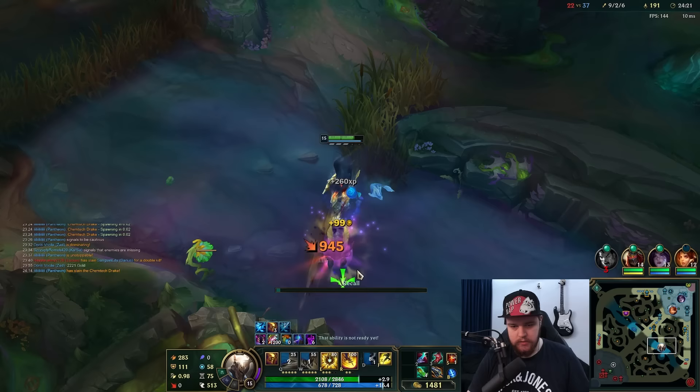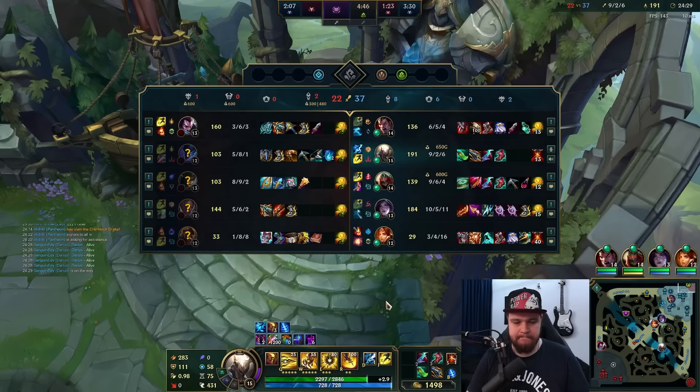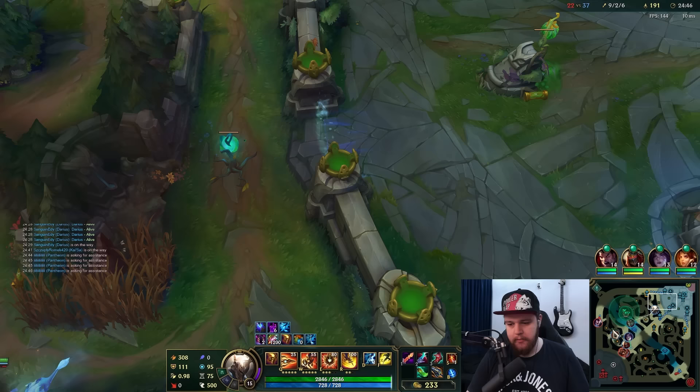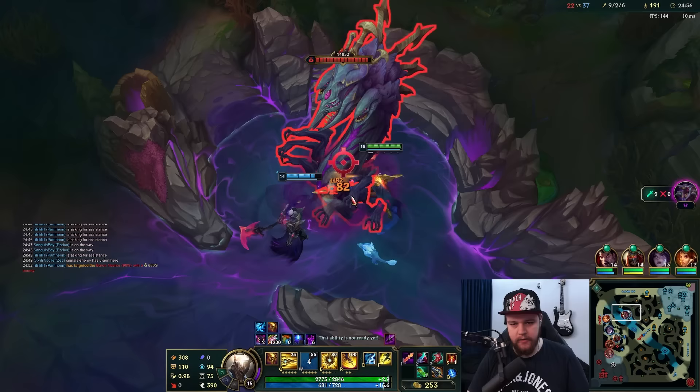In that situation dragon is the consistent play. Trying to siege for kills is pretty stupid especially with the HP they were at. They just have to go dragon, reset, go Baron, game's over. I'm still going to do dragon, reset, and go Baron. They didn't have to overextend for that whatsoever. Q for the execute. Let's go Baron. I'm going to go Maw here. Going to go for Baron - it's a free Baron. They just need to not AFK for this, which it seems like they are actually AFK for.